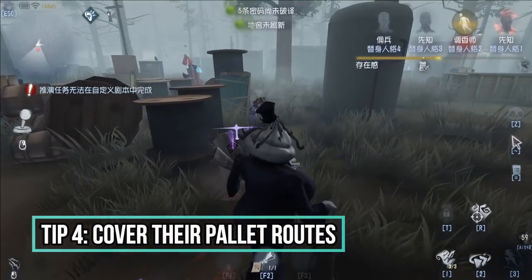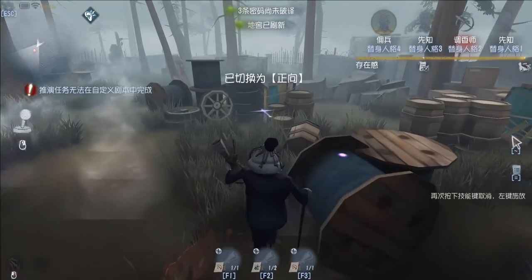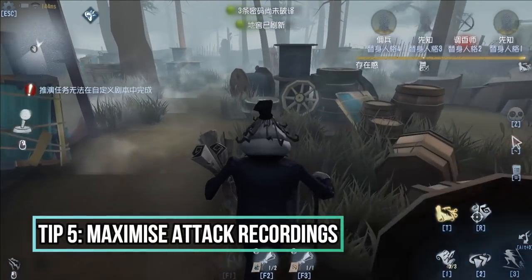Tip number four: cover their pallet routes. It is much easier to get that hit onto them with the recordings as they are interacting with their surroundings.